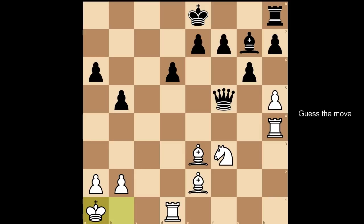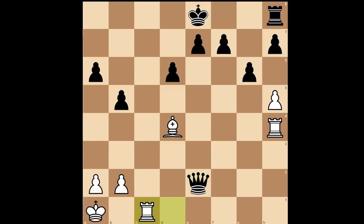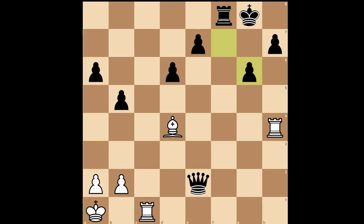Black to move — how would you continue? Ho Yifan played queen to c2, knight to d4 defending, but now comes bishop takes on d4. Bishop takes bishop. What is defending the bishop on e2? Queen takes bishop. Rook to c1. How Yifan castled kingside. H takes on g6, f takes on g6, and Katerina Lagno, playing with the white pieces, resigned.